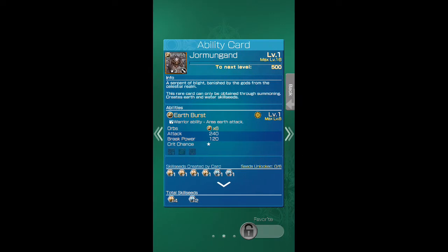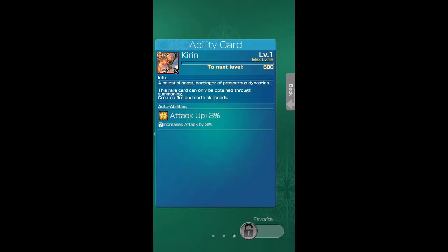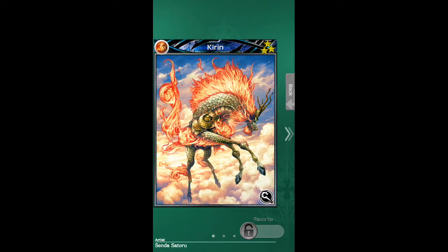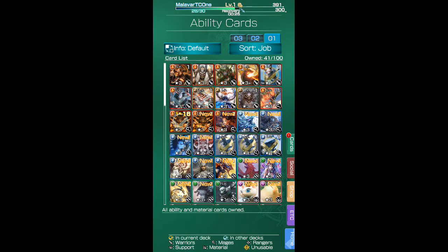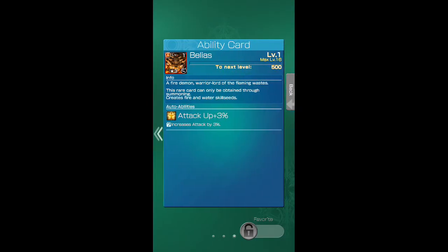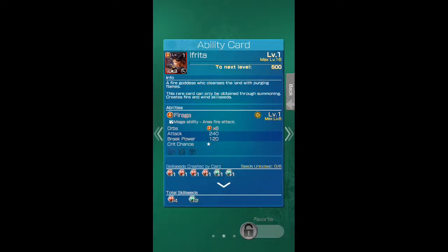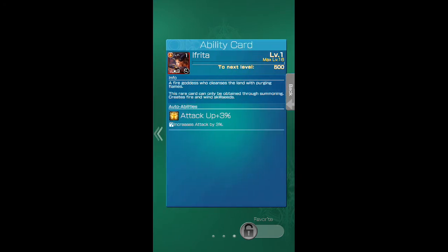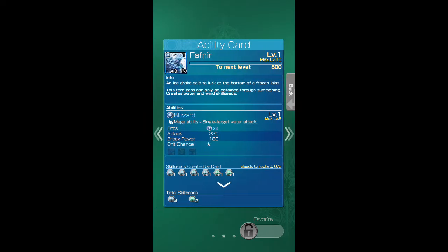Jormugand — six orbs at level one, HP up. Belias — level one, which I believe you also get at the beginning of the game. Ifrita — level one, six attack, 240. Some of these are looking a little bit better than others.